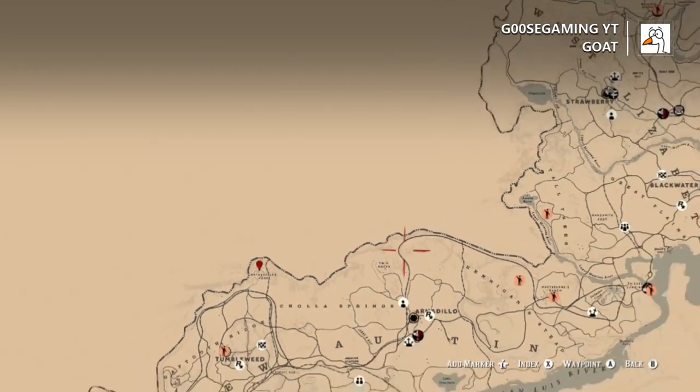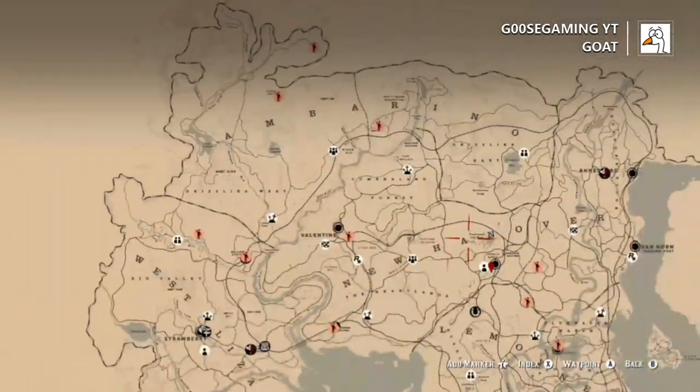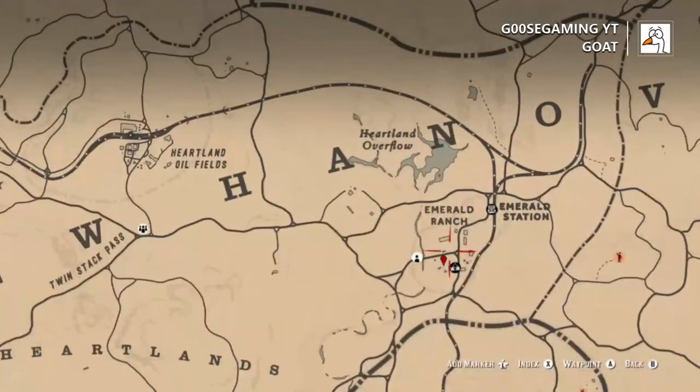Goats — not too many spots. Rascal Fork, there's usually two of them that you can find over there. You also can find a group of them at Emerald Ranch.